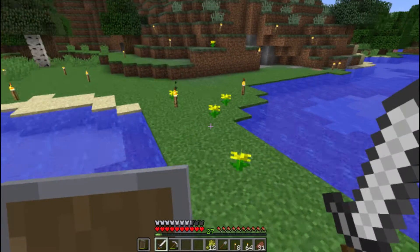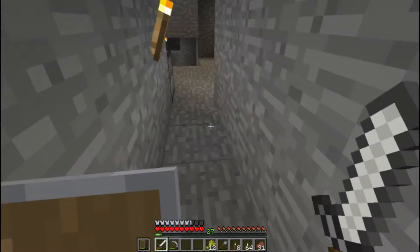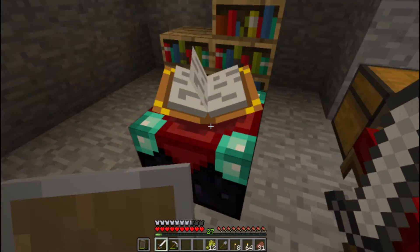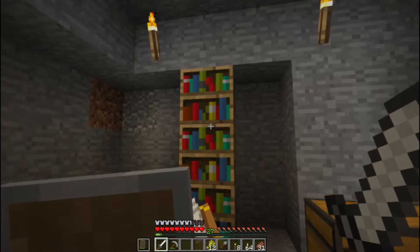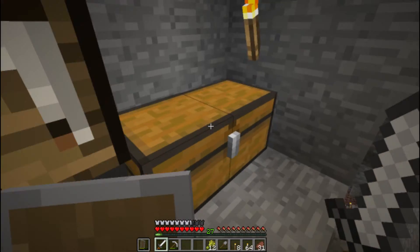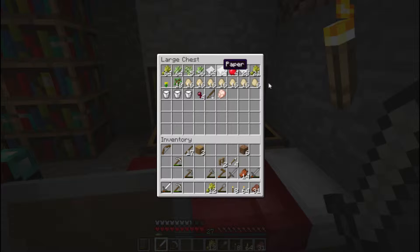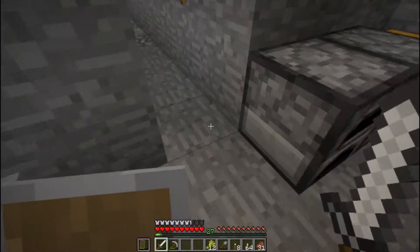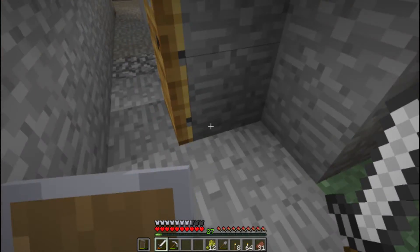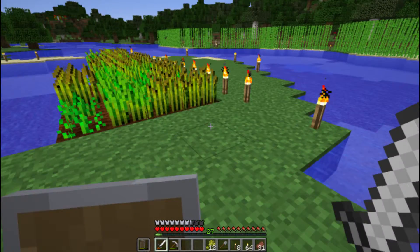Remember when we found the little diamond and we turned it into a diamond pickaxe and we mined some obsidian and we got our enchantment table? I placed it down and I told you I was supposed to get some books. I could create bookshelves, and we got farming going and got some sugar canes. The next thing on my list was to get wheat, and that's exactly what I did.